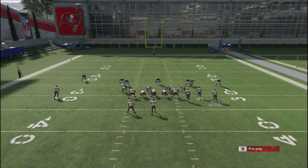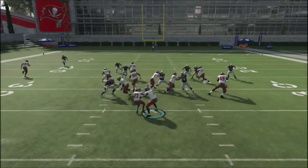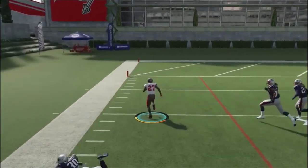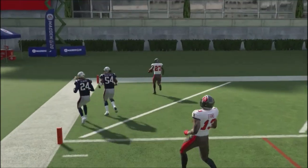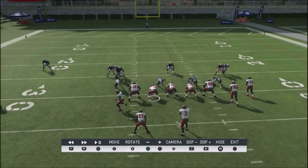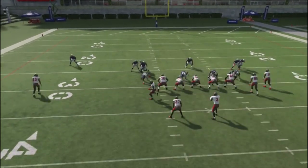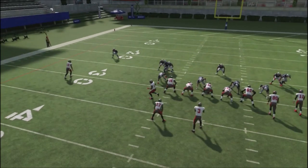We're going to slide this guy over — we've got safeties down in the box. Snap the ball. As you can see right here, because the safeties came down, I've got this opportunity to pick up some good yards. This is the Buccaneers; they don't have the best run blocking game or running game, and they're going against one of the stoutest defenses in the game. Sliding the guy over gives me an extra blocker.